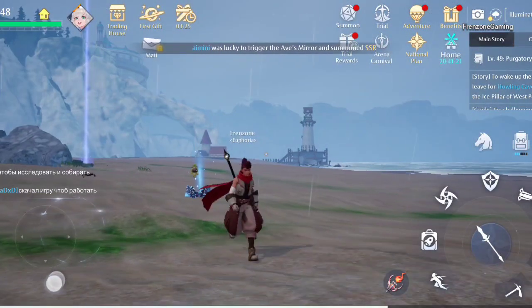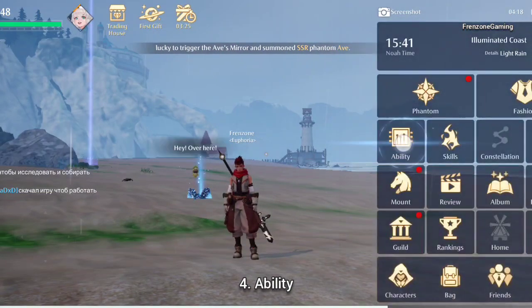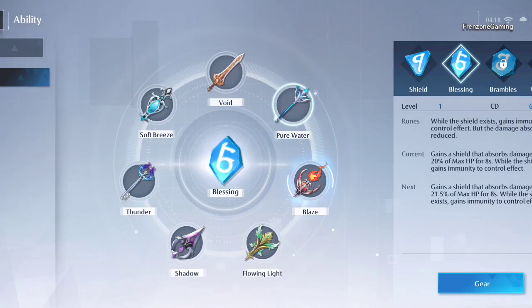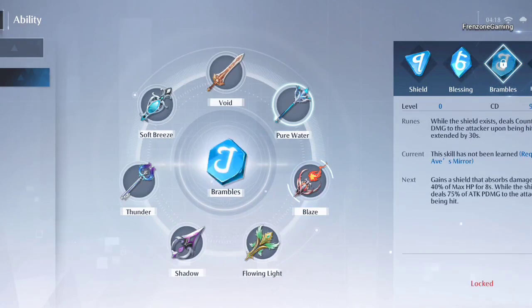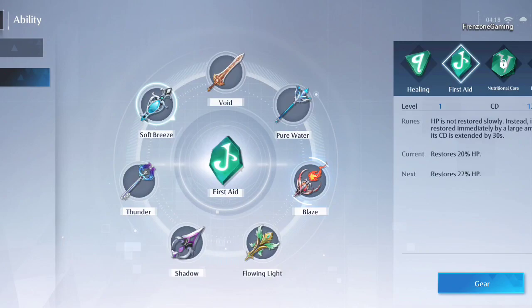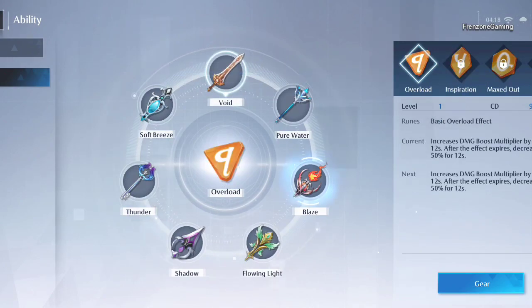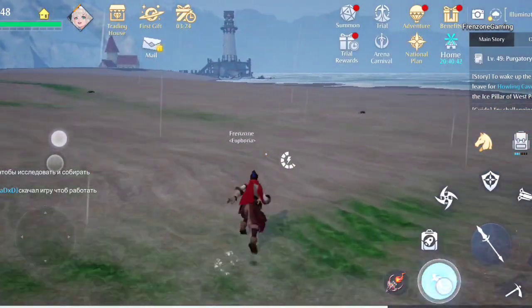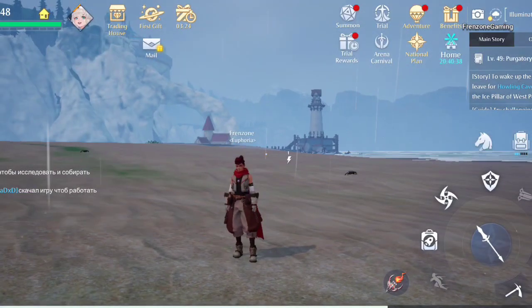The next thing to consider is your Ability. There are many abilities — some are perfect for PvE like Meltdown, and some great for PvP like Meltdown, Blessing which gives control immunity, and Bramble which reflects damage. You also have Soft Breeze, Force Aid for instant health, Void, and Thunder. Thunder is great for players who dash a lot — it immediately starts replenishing your stamina.